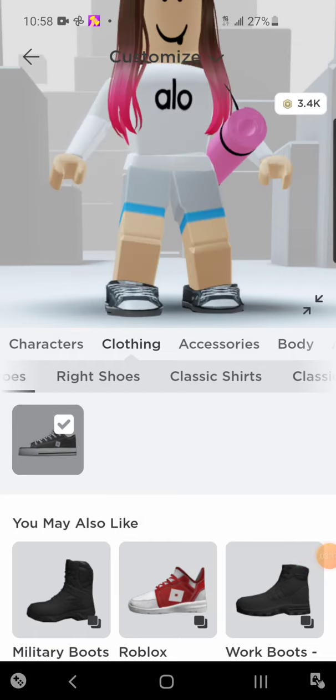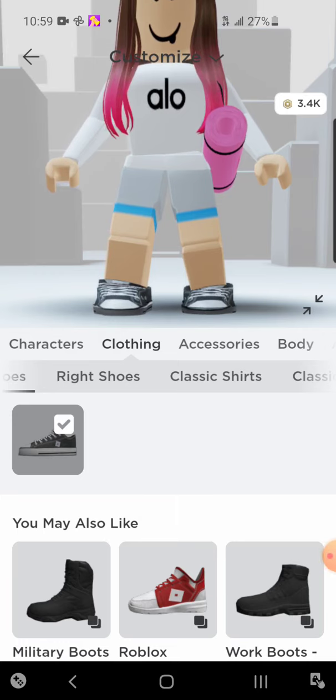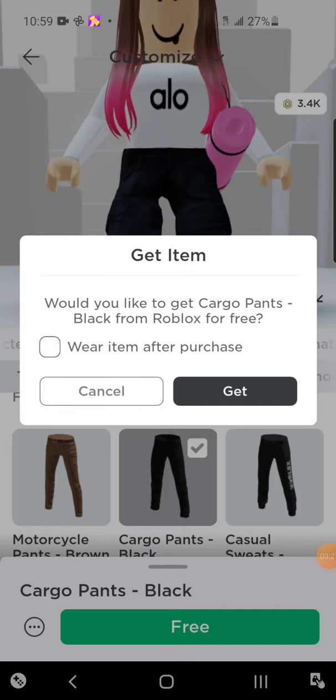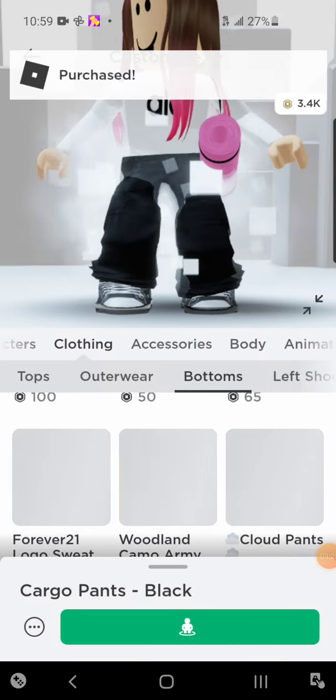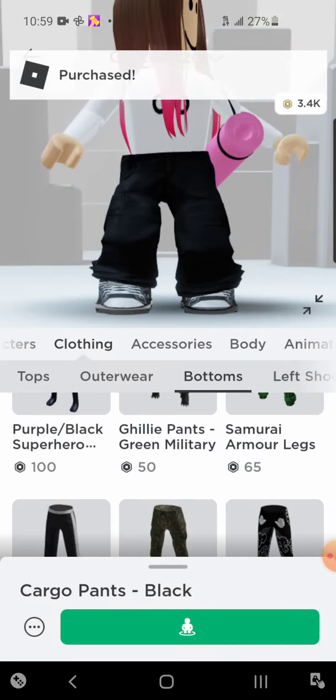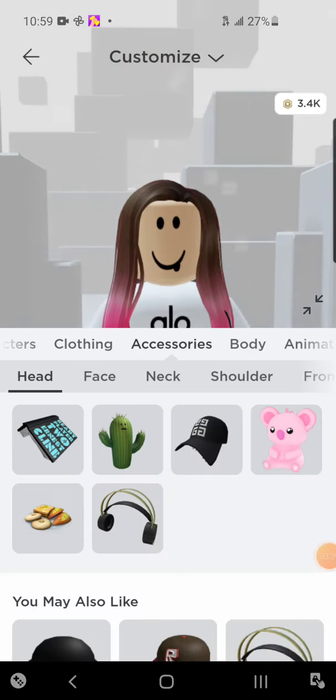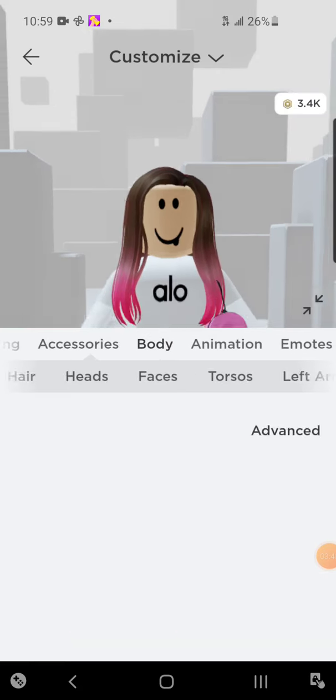The shoes for your outfit obviously, and you obviously need pants. You could get these — they're free — or any pants you like. But is there anything missing here? Hmm, let's see… oh right, the jacket, we had to get the jacket.